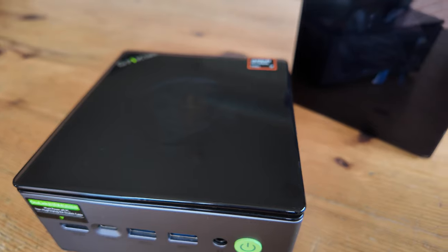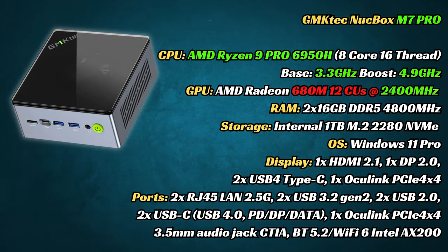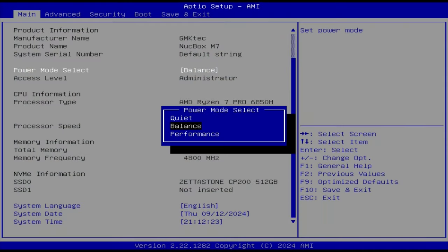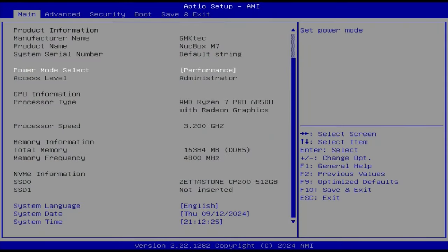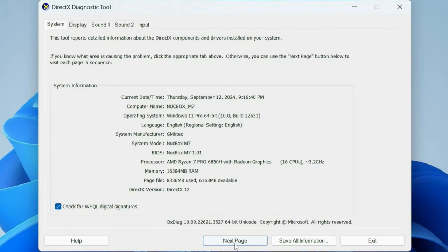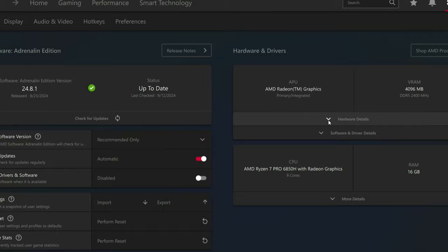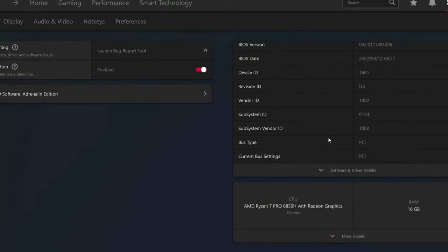With the same memory, storage, and case, the only thing that differs between these two machines is an extra 200MHz in both CPU and GPU speeds. Both mini PCs will have TDP set to 65W and will be given 4GB of frame buffer. We'll be using Windows 11 updated to the latest version, and this applies to the Adrenaline Drivers as well, which are set to default settings.